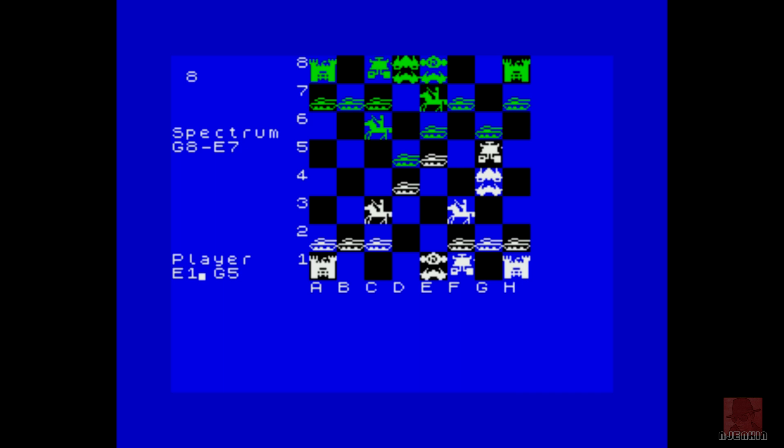It all depends what minigames release — what piece takes what. E1 to A1. I want to do a bit of castling, really. Maybe we have to do E1 to C1. Let me castle — there we go, so I've castled. Defending the king. And they've castled as well.